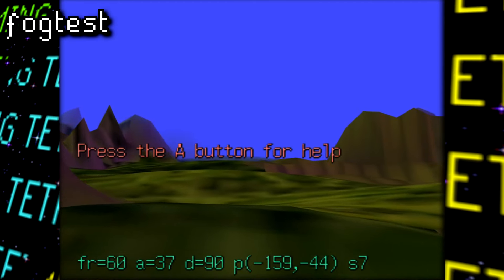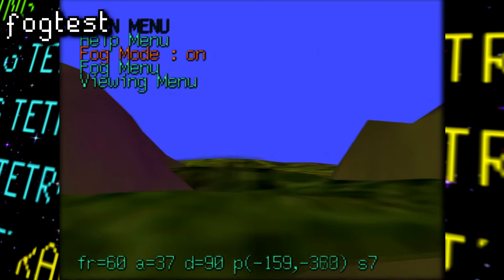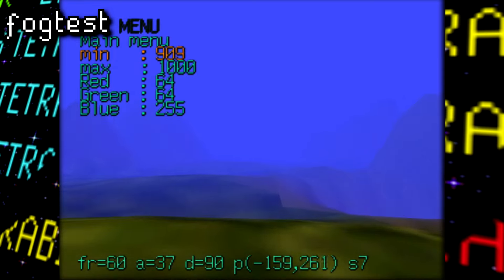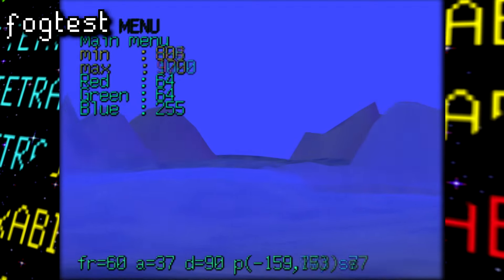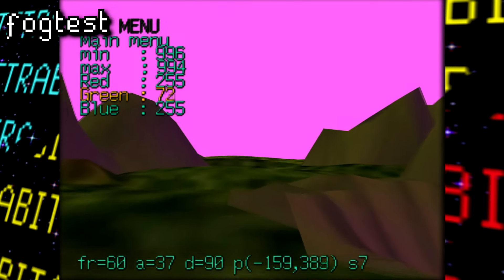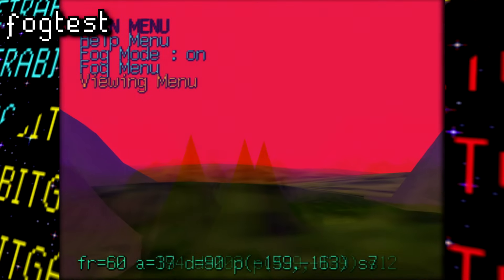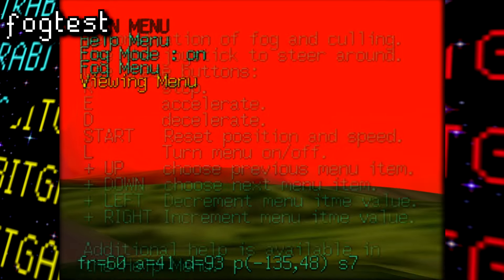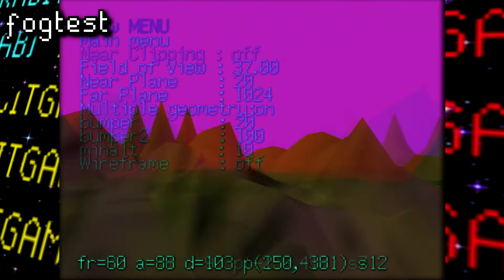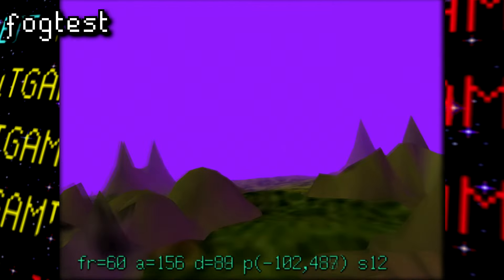Now onto one of my favorite tech demos out of the bunch, FOGTEST. This demo, of course, tests fog, and it certainly bears a basic yet striking resemblance to a certain game dealing with a certain fox that flies through space. Here the user can play around with the fog parameters, such as how close or far away it is and its color. I was also able to edit the culling settings to make the terrain extend even further back, and I ended up with a really aesthetic landscape. You can also control the camera here, kind of like in the Detail tech demo, only here it just loops so it's not as bad. Honestly, flying through this terrain was so relaxing — I feel like I could just slap on some Synthwave or Vaporwave music and just vibe to this for a very long time.